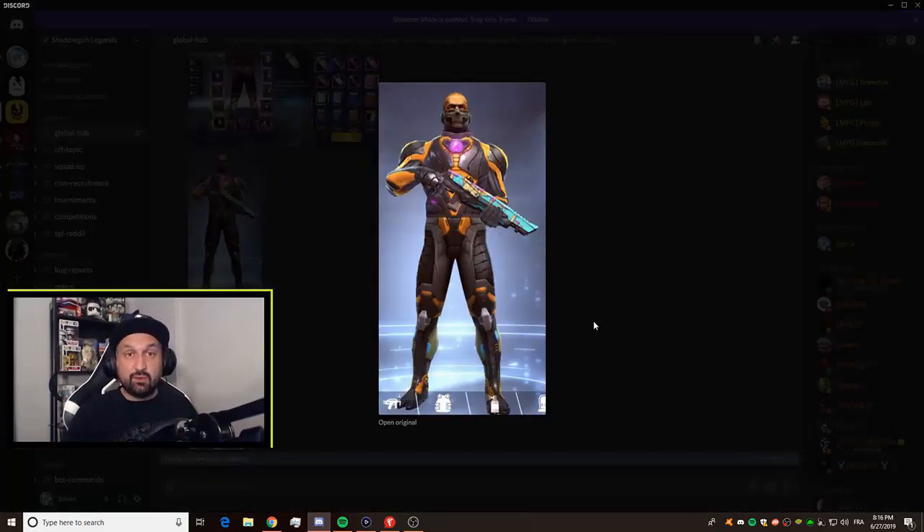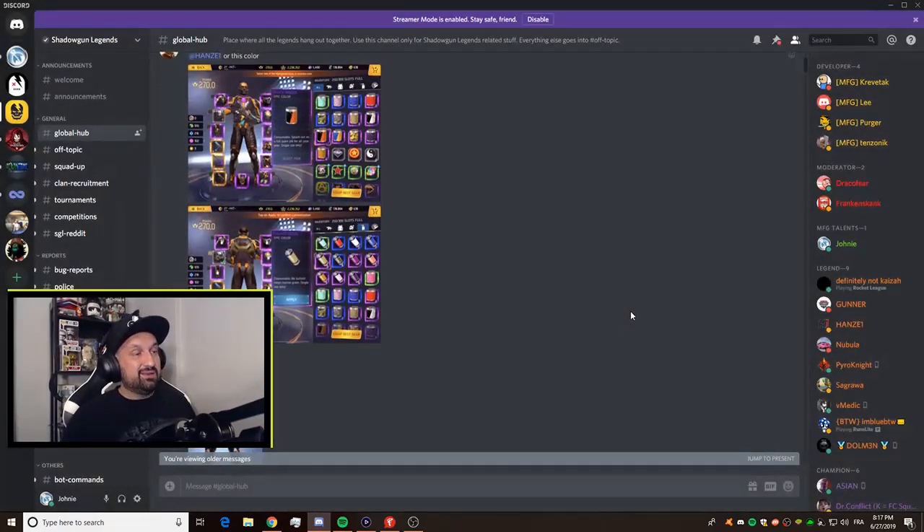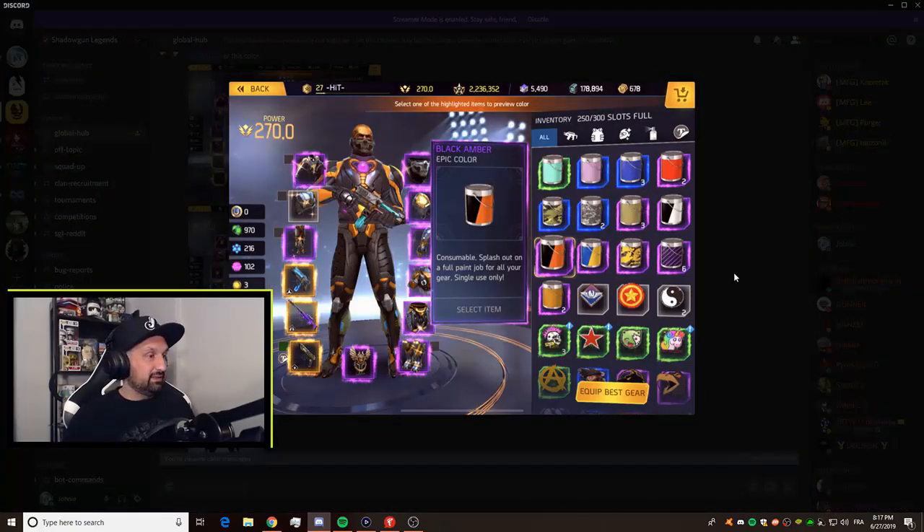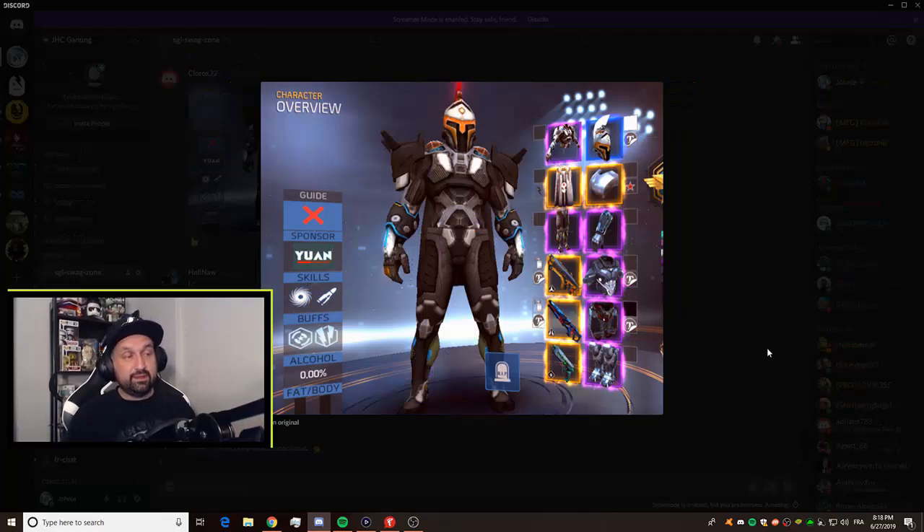This one uses the orange and black dual paint from the casino wheel, and once again the same set — bottom of the new set with the upper body of the Spectre set. Very nice. It seems like there's a lot of good ways to wear that and it's gonna look good no matter what. This one is completely different, from my Discord swag zone channel.